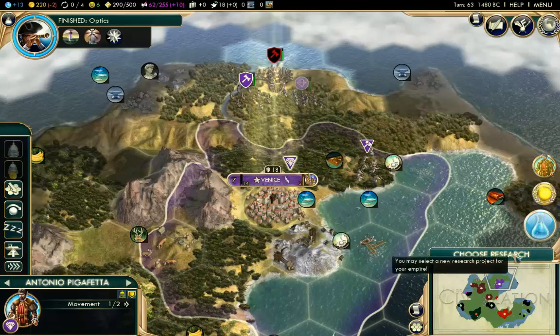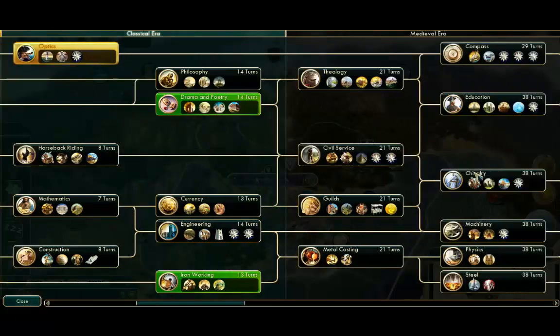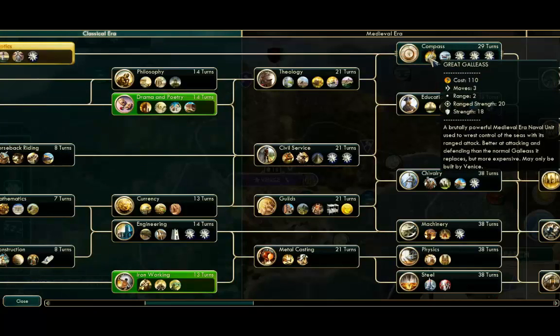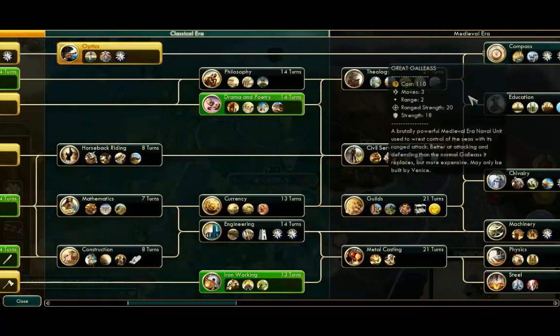We do need to do some research as well. We have just finished Optics, so we could potentially go for the Great Lighthouse. We are heading toward the compass for the Great Galleasses, so I definitely want to get a few of those out there to take control of the ocean area.